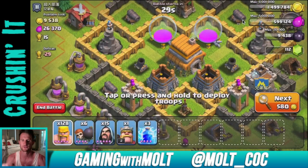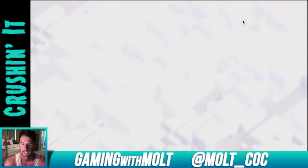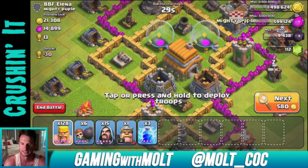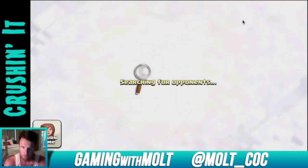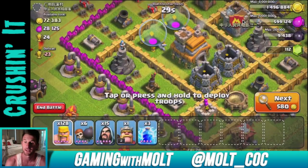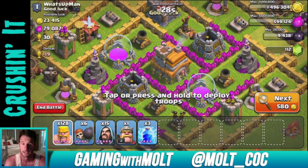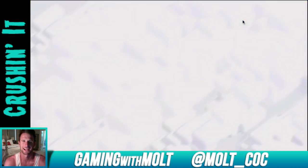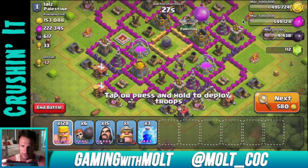Let's go on the attack and break the shield. I need to get back up to the 1600 trophy range — it hasn't been great in the 1300s. I slowly dropped because I was just going after loot. We'll see if we can find a good raid with over 100,000 resources — I'm not going to attack a base that doesn't have that much.